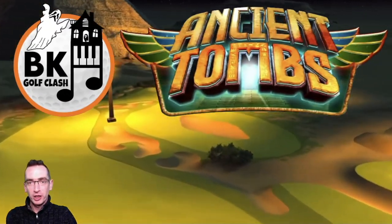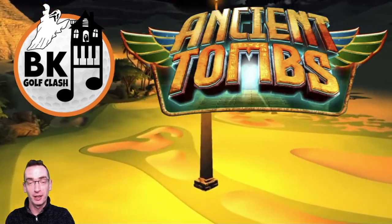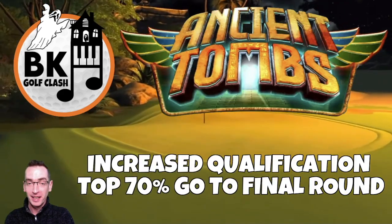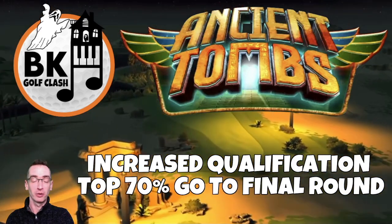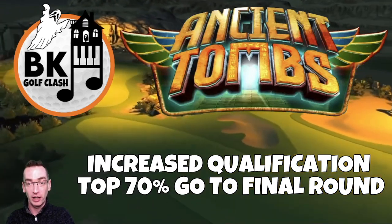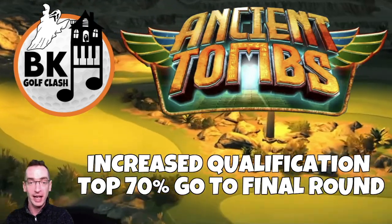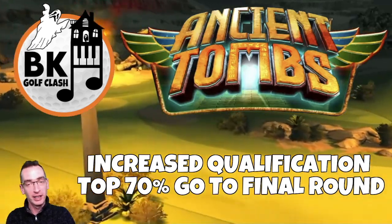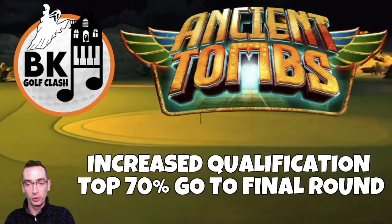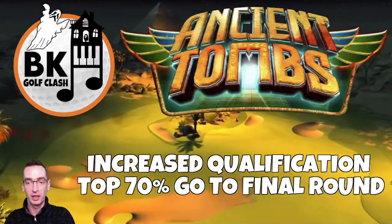Before we look at the wind ranges, there is news of a second modifier that is in play for this tournament, and that is a good one. It's the increased qualification zones, which means the top 70% of players in each qualifying round bracket go through to the final round. So there are extra spaces to be had — great incentive to step up into a higher division than you would normally play for the Ancient Tombs Nine Hole Cup.